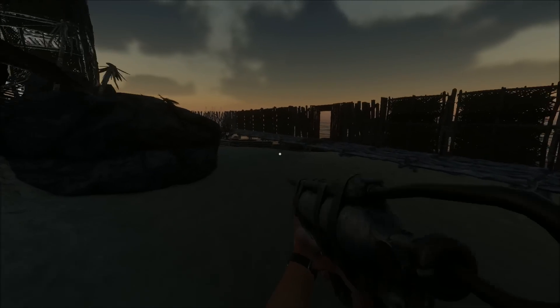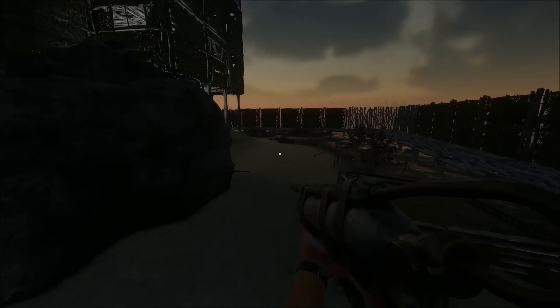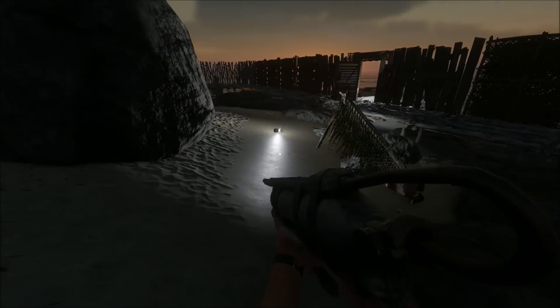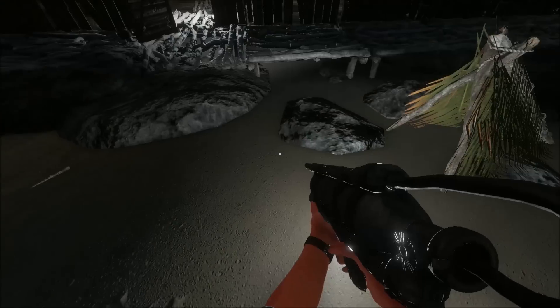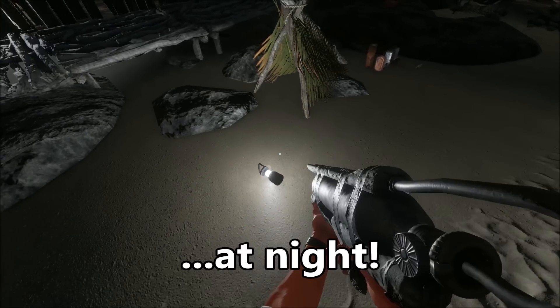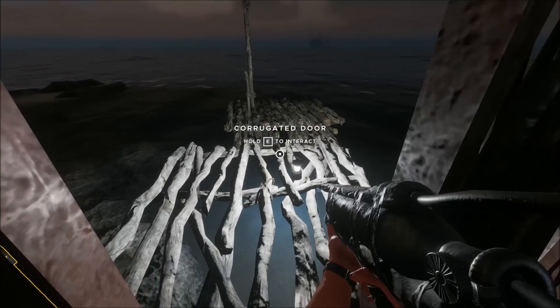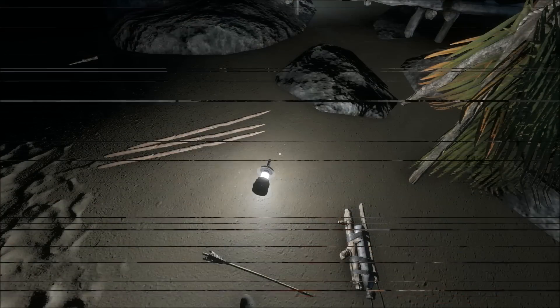Tip sixteen: as it gets darker you need a light source. We talked about the furnace already. The lanterns you gather around the map — if you drop those on the floor they will automatically come on and provide light. They act as beacons and they look pretty damn cool.